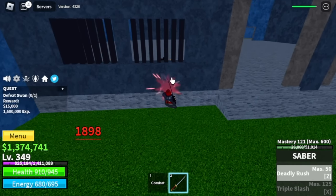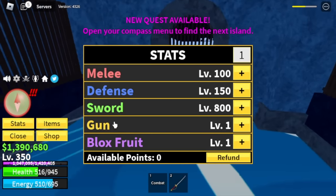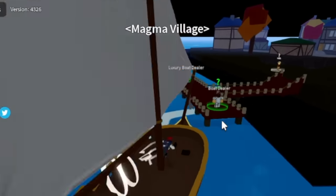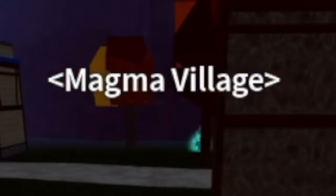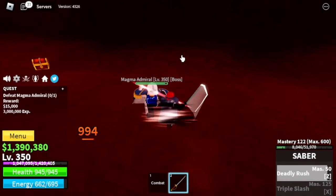Keep on grinding here until you reach level 350. Stat check: Melee 100, Defense 150, Sword 800. Next island is the Magma Admiral — and this is Akainu versus Shanks. Technique: use your skills, left click dash, left click dash, and use your dash to the side to dodge his skills. Just repeat it and everything will be fine.